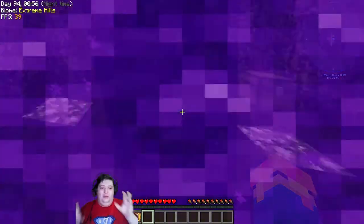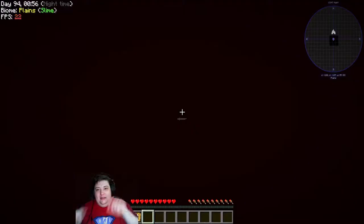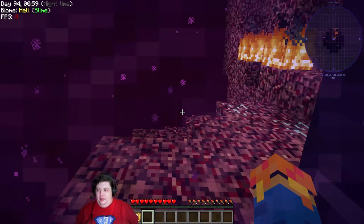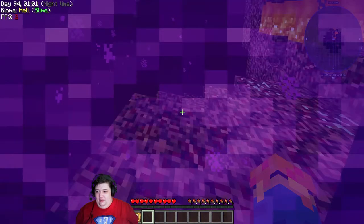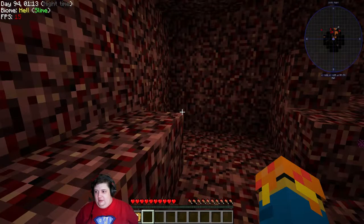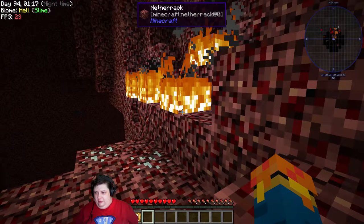So I want to find the way down to the lava. I need to be able to get down to lava level without dying and with a safe way to get back out. And if it's not possible, I need to know it's not possible. There were blazes here last time I did this — and yeah, there are still blazes. Good to know.